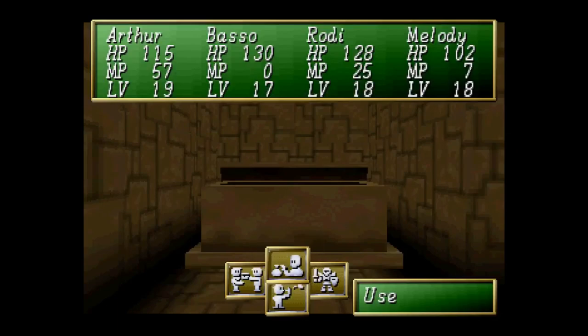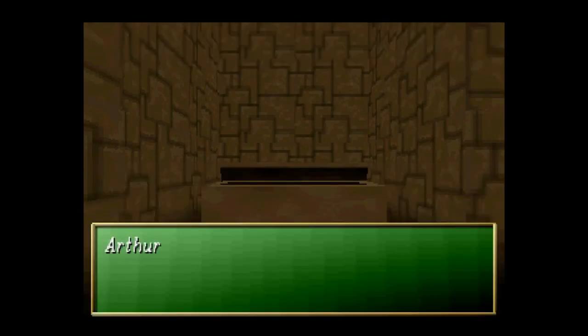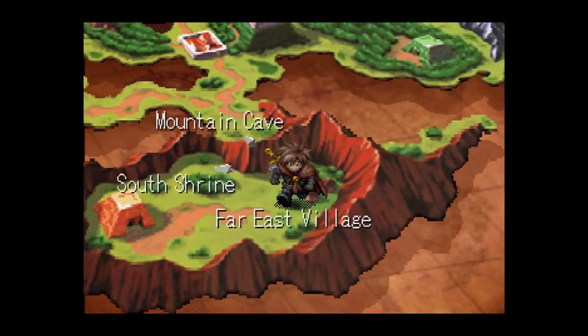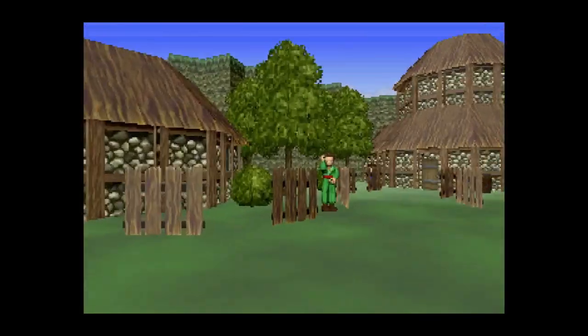We're at 23 minutes and I'm not really in the best of shape either. Screw it, I'm just going to run an angel ring at this point — this way I can get out of here. I'm real close to Arthur getting promoted anyway, but I'm in real bad shape, especially with Melody. There's no MP restoration, so I've got to go back to the inn. Which one is the inn? Oh, it's up front.